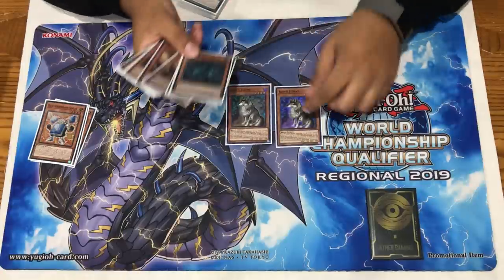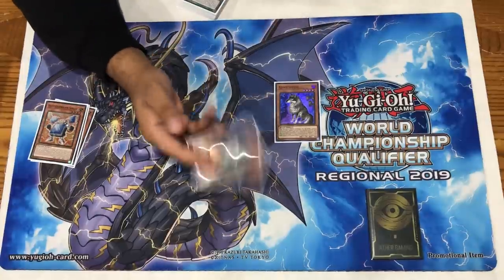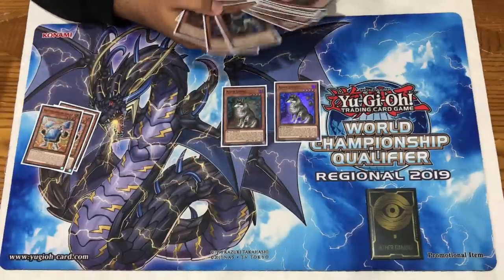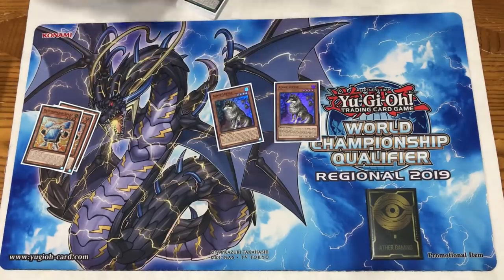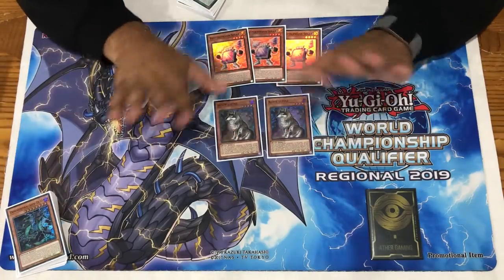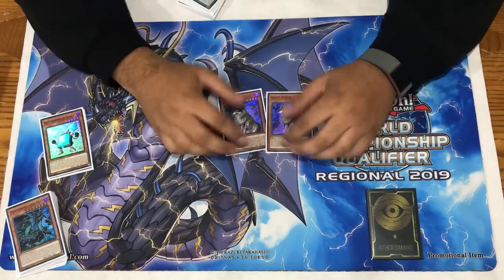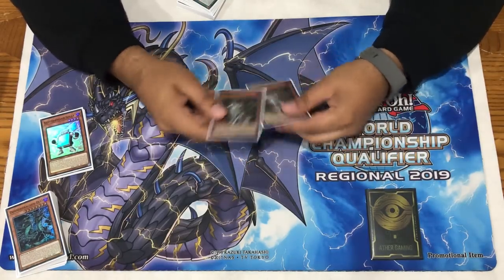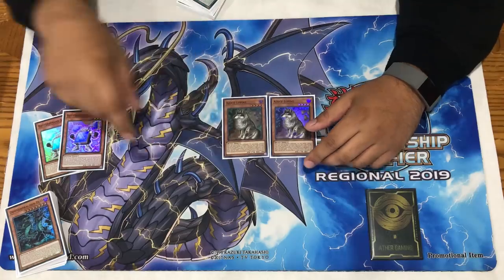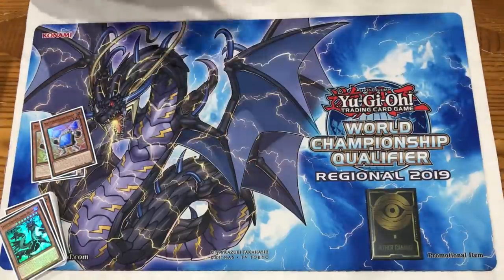Lupine is also insane for playing under floodgates like There Can Be Only One - it's another Dark for Allure of Darkness, and when it gets destroyed by battle or card effect you just get to add a banished card back. That 1700 ATK is relevant for crashing. If you open Lupine with Roar, you can Aloof Lupine, banish the Roar, banish the Dark - it's another consistency card. We are playing five normal summons total, which is the sweet spot, and Lupine combos with every single Thunder Dragon card. However, Solar combos so well with Hawk and lets us play under Lancia, so I prioritize Solar over Lupine.